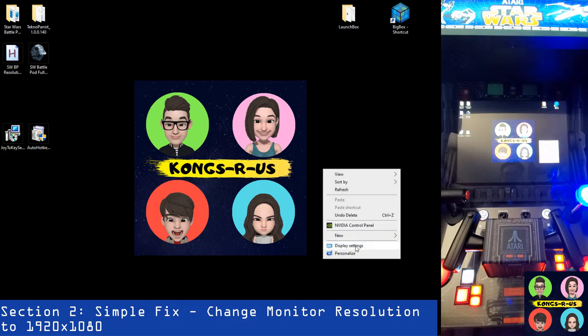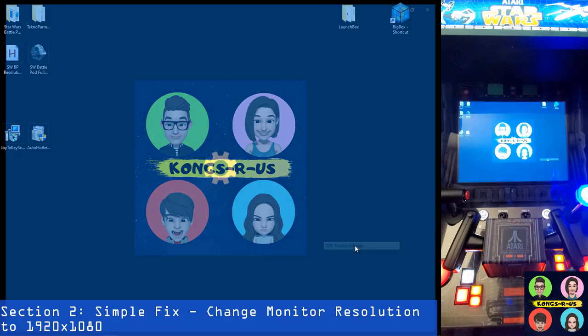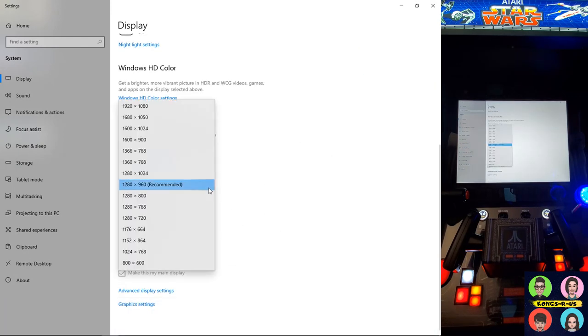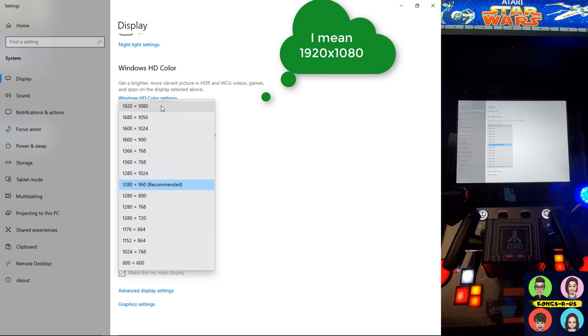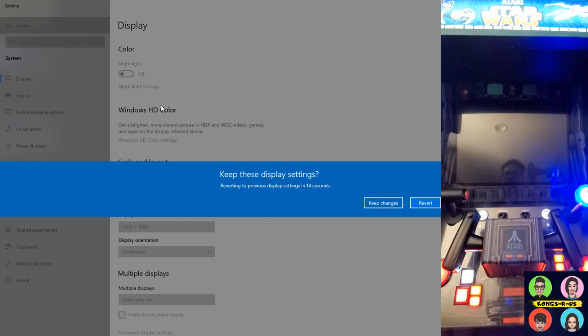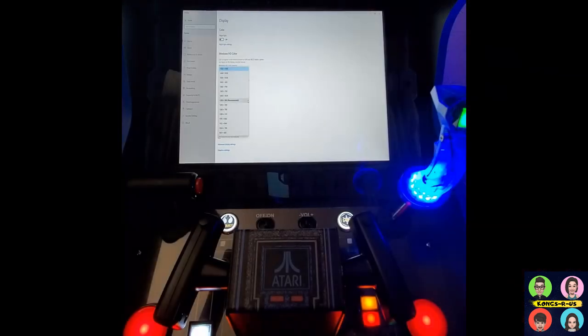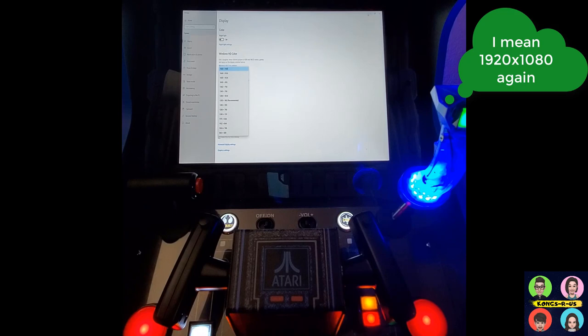All you need to do is right-click your desktop, click on Display Settings, and you can change your resolution from your stock setting of 1280 by 960 up to 1920 by 1080, as long as you have the graphics card that can support it. By doing this, this is going to change your screen setting — now that we've set our resolution to 1920 by 1080 our whole monitor is a little bit shrunken, but that's okay.